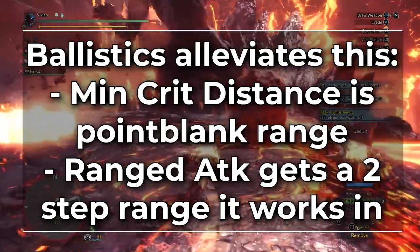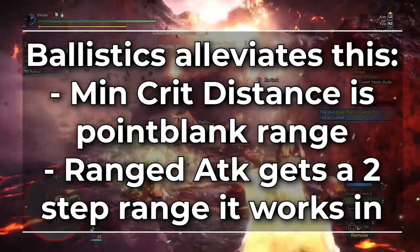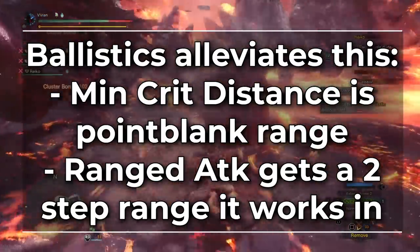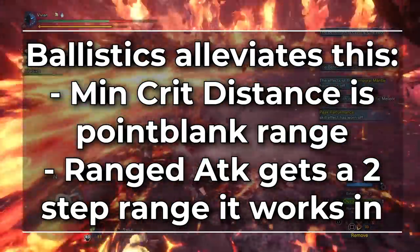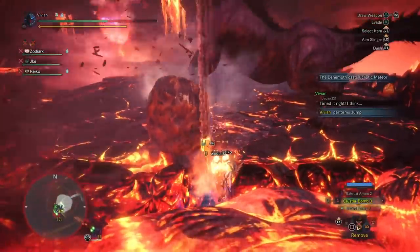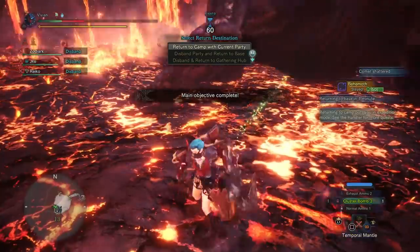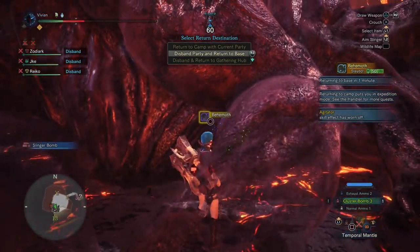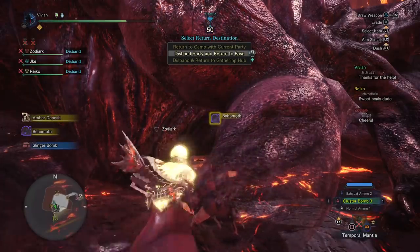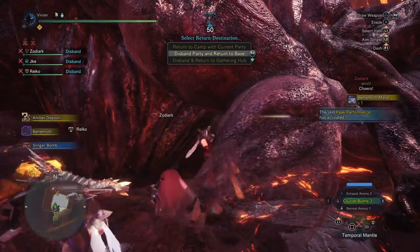This is all assuming you don't use the Ballistics skill, in which case you can be point blank for close range mods without being out of minimum crit distance. This also makes it so that your ranged attack mod has about a 2-step range where you can get the ranged attack bonus before being out of range and dealing 1 damage per shot. All of this puts normal ammo in a super awkward place. In order to deal max damage, it has to either fight in spread ammo's range anyway, or fight in that awkward 2-step range distance for ranged attack mods — and if you're running Ballistics you're losing a level 2 skill so your EFR is going down. And even with all of these stacked on top of each other, it still deals less damage than Spread.